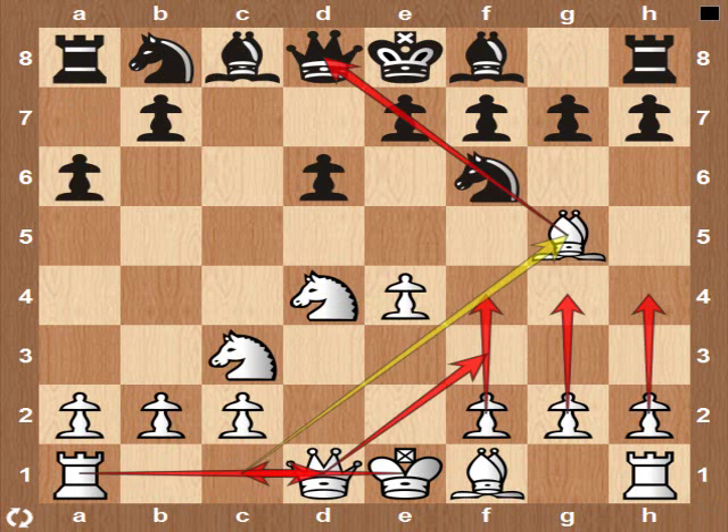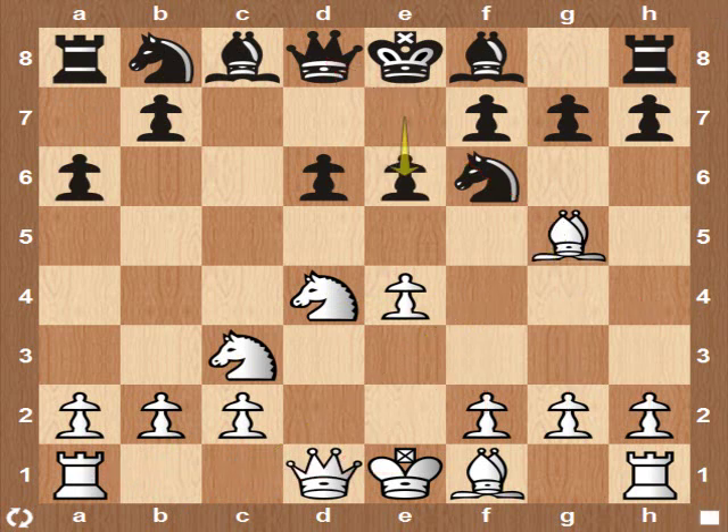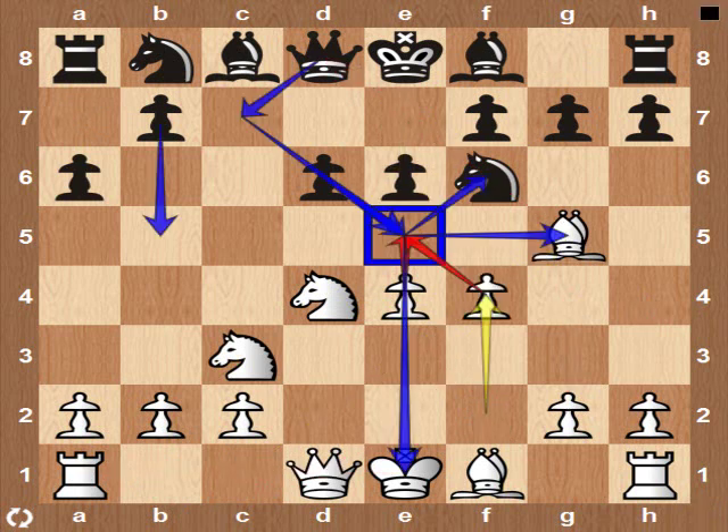This is probably the sharpest line against the Najdorf. White threatens to double Black's pawns, and also prepares to castle queenside by developing his dark-square Bishop. The move F4 is controlling E5, and also starts White's aggressive intentions on the kingside.